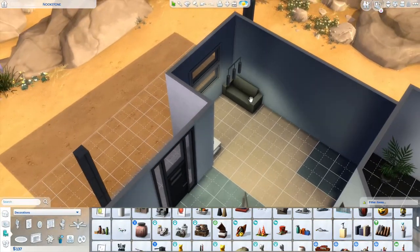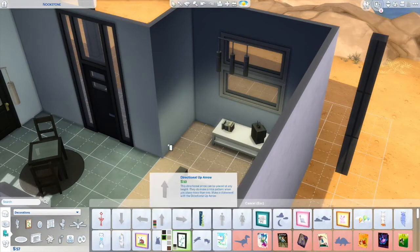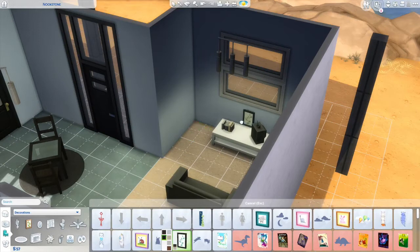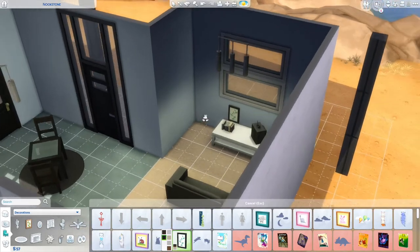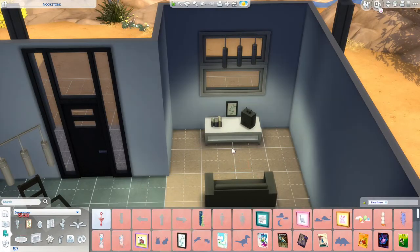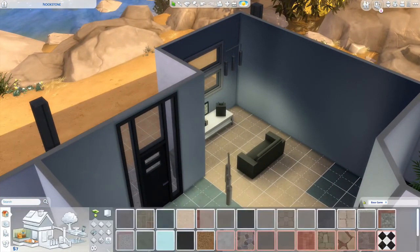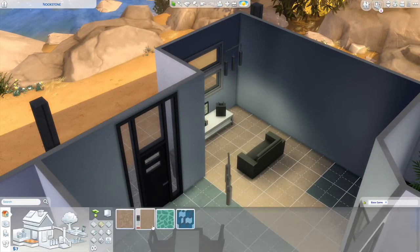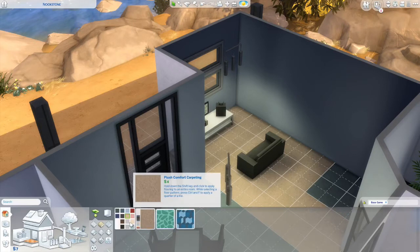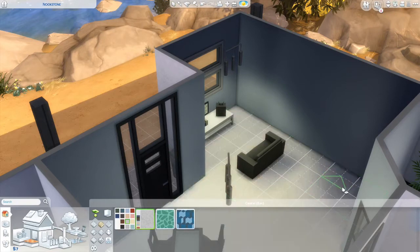We've got 50 simoleons — we can afford this painting. That's kind of sad. Let's see about flooring — a bit of nice white flooring at least in the main area.